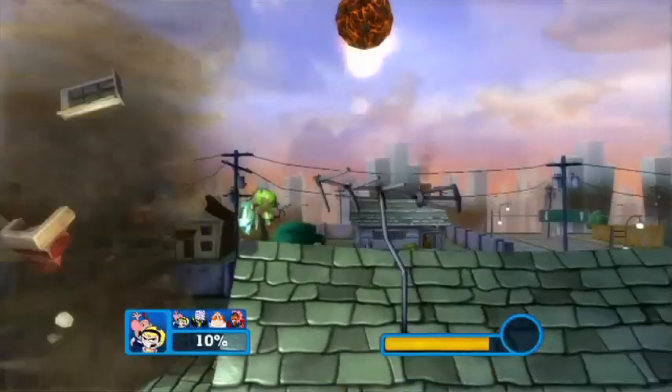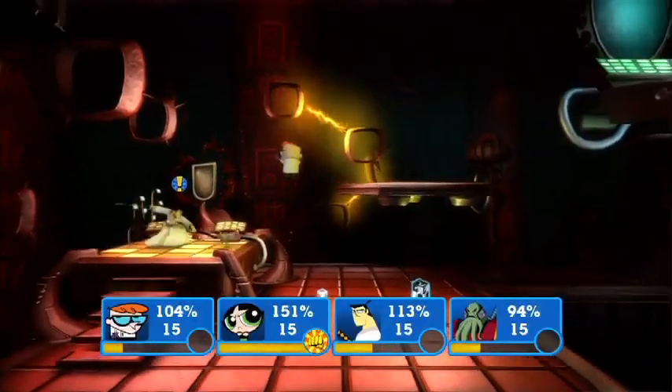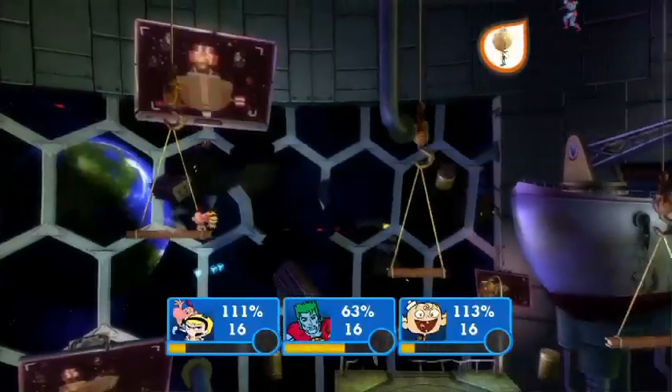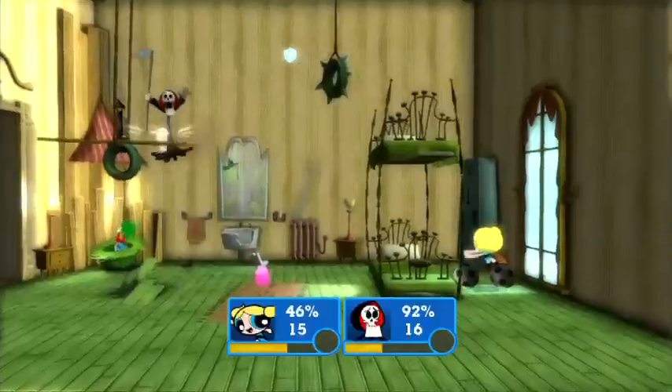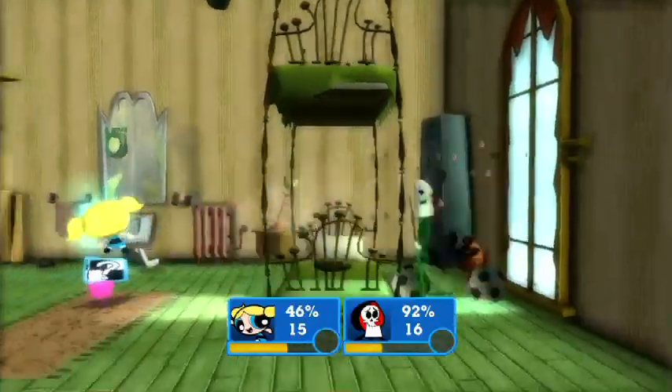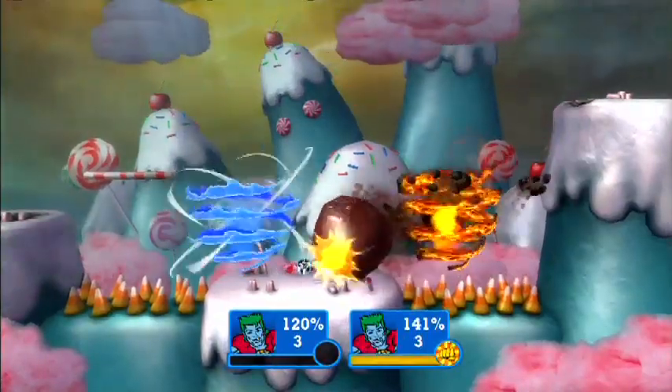In Punch Time Explosion XL, we've got 26 total battle arenas, including five all-new arenas. We have Mandark's Laboratory from Dexter's Lab, the KND Moon Base from Kids Next Door, Mount Fondume from Chowder, the Best Friends Room from Foster's Home for Imaginary Friends, and my personal favorite, Candied Island from Flapjack.